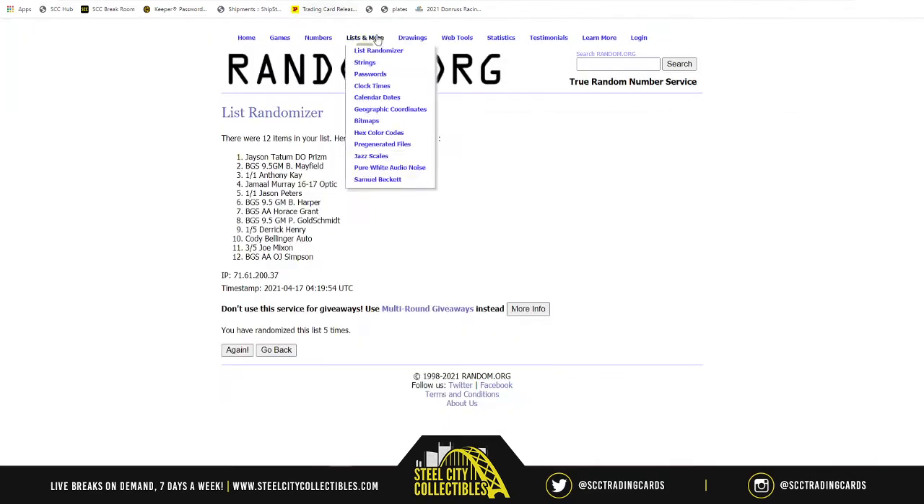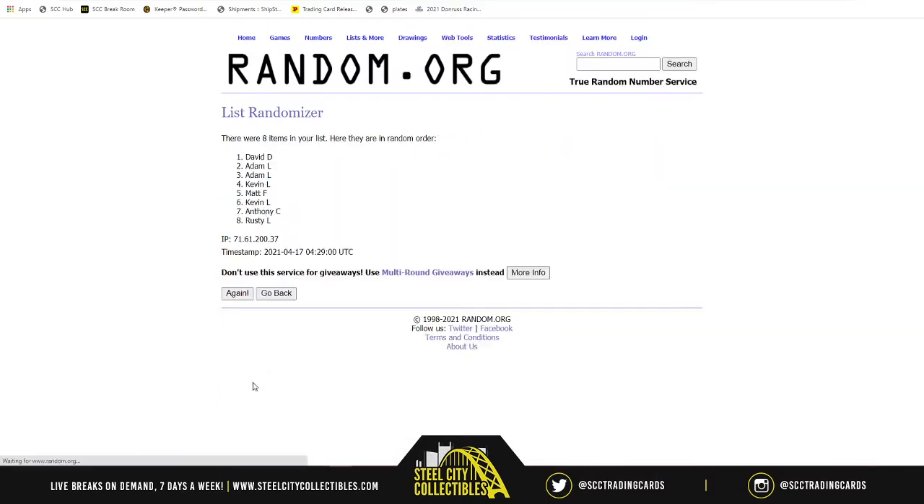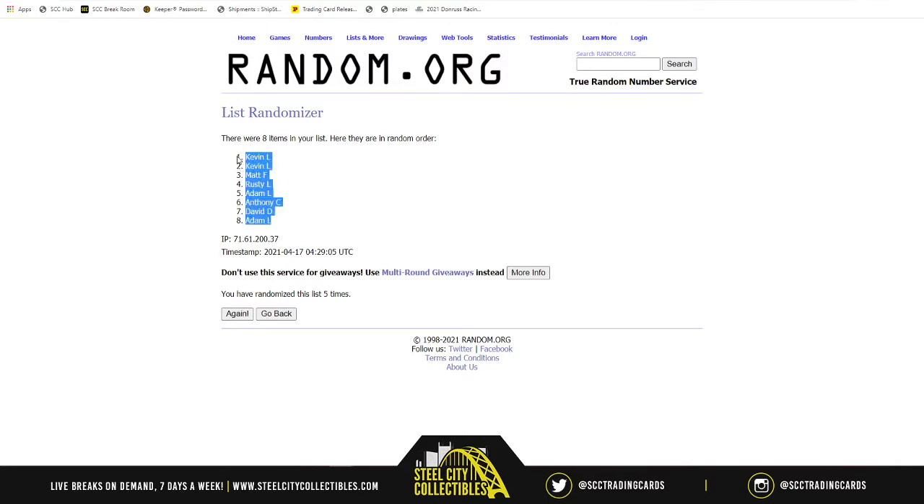Here we go. First up, new list — randomizing the spots five times: one, two, three, four, and five. Kevin on top, Adam on bottom.